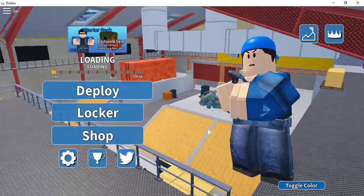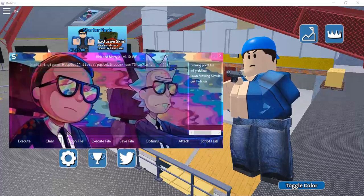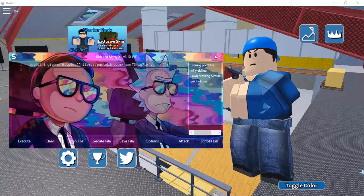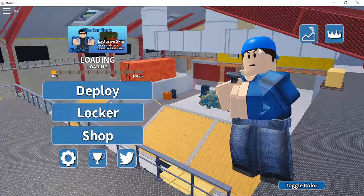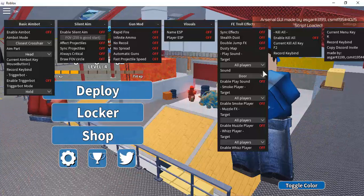So I'll execute the script in the executor — I'll use Synapse X. Execute the script. By the way, I forgot to give credits to Asgore and Sysmates for making this new script. Here is the GUI — credits to those guys.